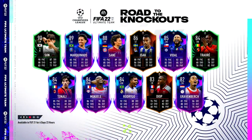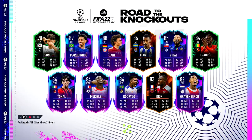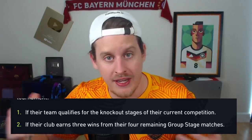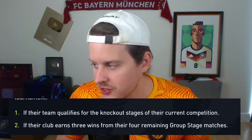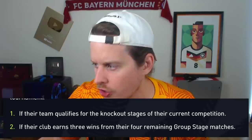Today is the first day of Road to the Knockouts, a new promo that EA has released featuring Champions League cards, Europa League cards, and two Conference League cards as well. This is Team One, which indicates there's going to be a Team Two in the near future. The way it works is there are two upgrades for each player: one if they qualify for the knockout stages, and one if the club earns three wins from the remaining four group stage matches. Just to be clear, there are no upgrades past the group stages — it is not the knockouts. I'd imagine there's a separate promo for cards in the knockout stage.